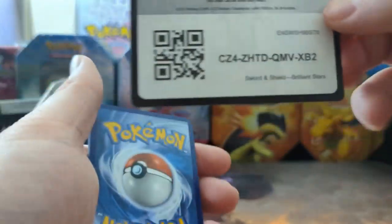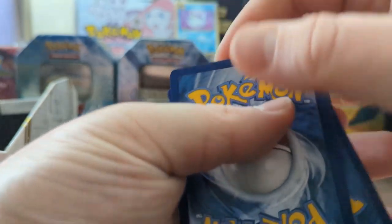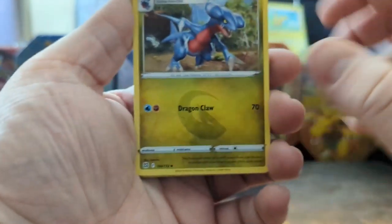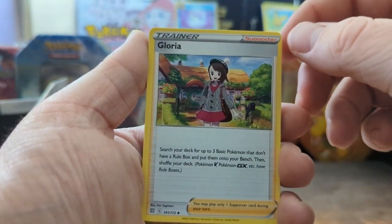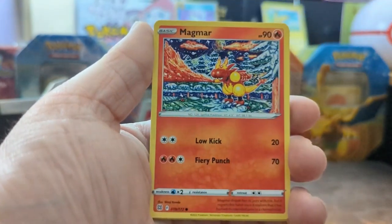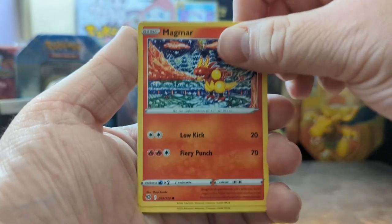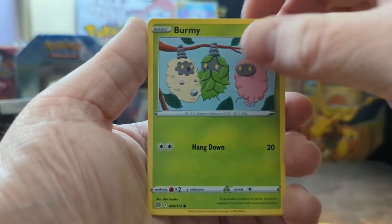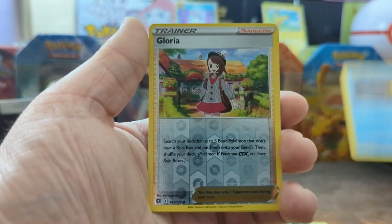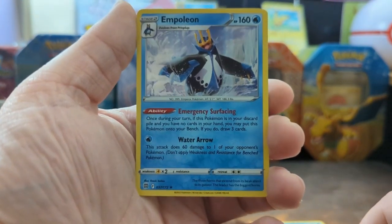Last pack! We have a Gabite, a Gloria, a Staraptor, an Impidimp, a Magmar — that looks really cool with old-fashioned artwork. A Riolu, a Burmy, a Starmie, a Fanciade, a Gloria, and an Empoleon. I love Empoleon! And then a Fire Energy to end it.